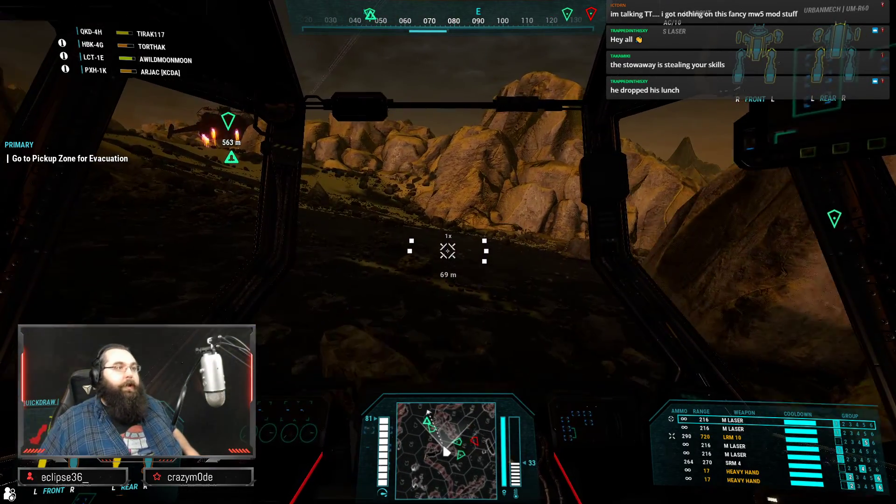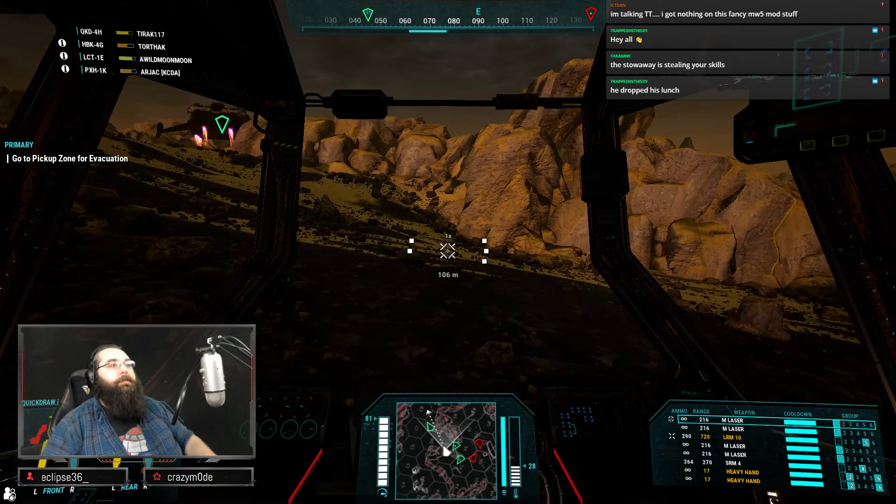He dropped his lunch apparently. Haha, we mugged him — took his lunch money. We did. At least I might have to keep my arm this time. I didn't. Damn PPC — just whap as I come over the edge of the cliff. PPCs are known to do that. They're unkind weapon systems.